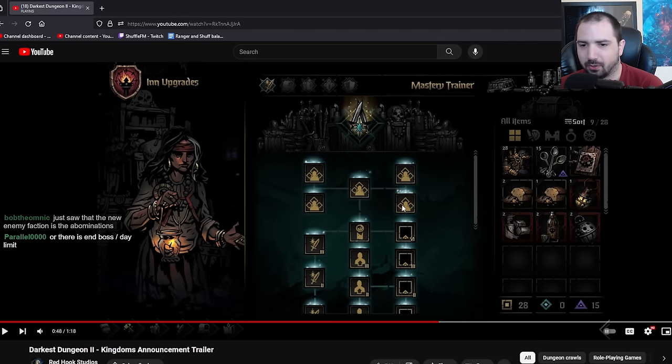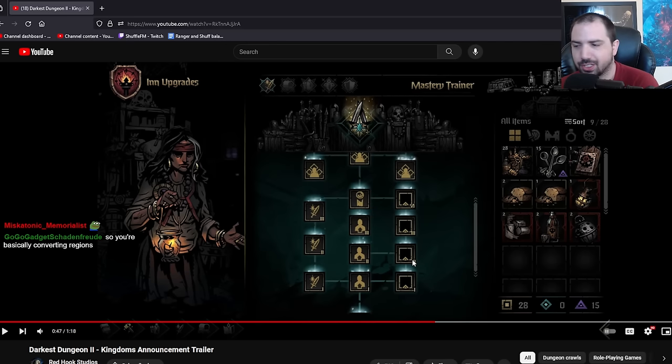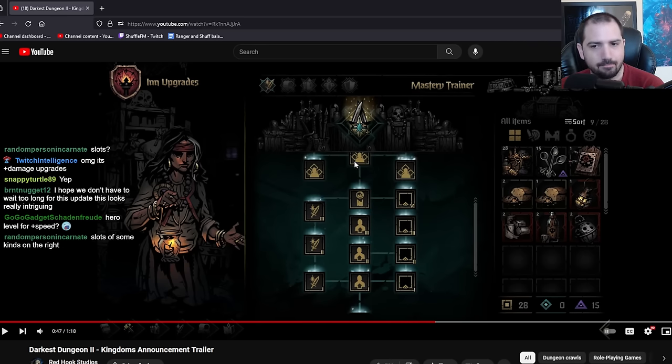Mastery trainer - of course, this is where all your points are going. What are these symbols though? Is this like hero level, weapon level, skill level? This is skill mastery, right? This really is the DD board game. So these look like hero levels. This is probably a path pick. This could be skill slots or skill levels. This is like weapon strength, gear strength probably. And then up here - not quite sure what that would be.